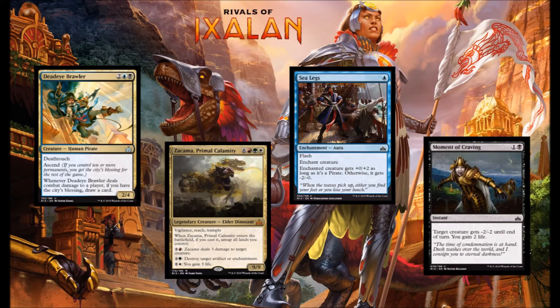Next up we have Moment of Craving, black and 1. It gives target creature -2/-2 until end of turn, and you get 2 life out of it. I like these kinds of cards as removal spells. I just prefer giving a creature minus power and toughness to get it off the board. This makes blockers easier, it can blow out opponent's combat tricks, and it gets rid of those pesky indestructible creatures.